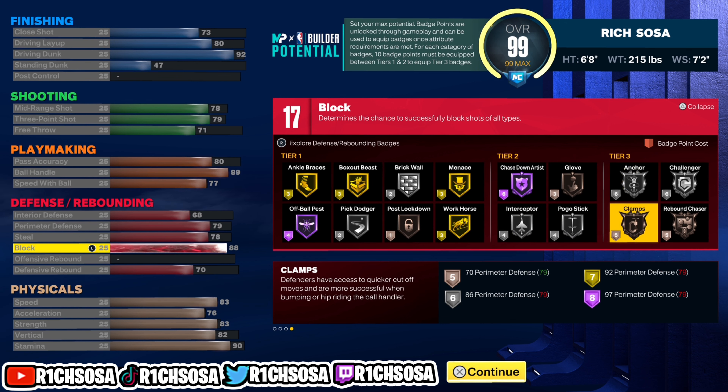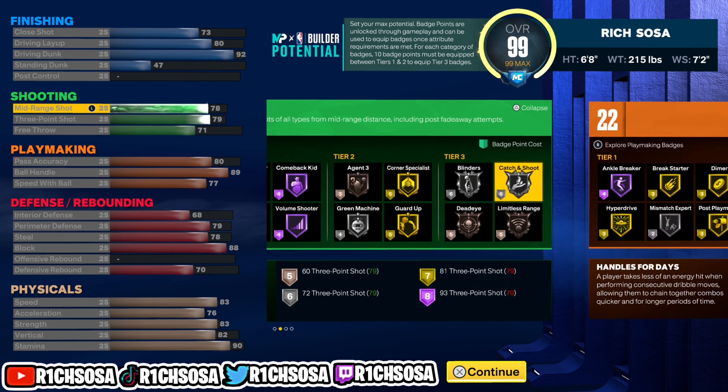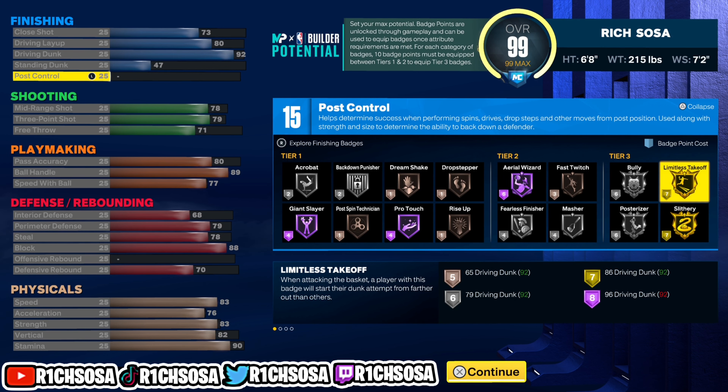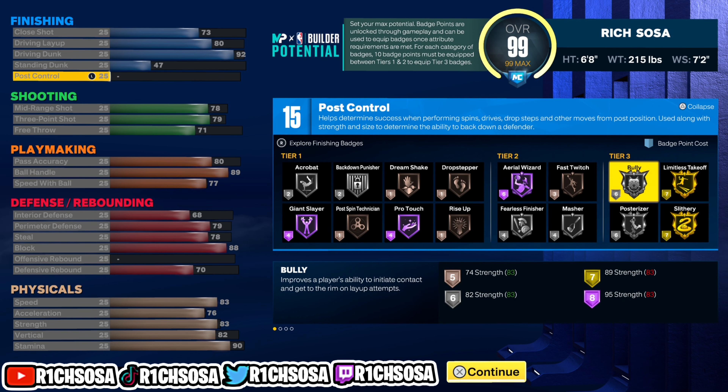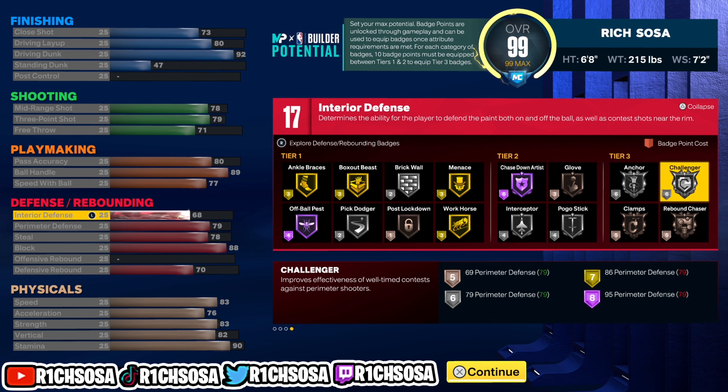Let's take a quick look at the badges again — we get everything we need in the defensive area, especially Hall of Fame Chase Down Artist, one of the best badges to throw on. For the finishing, we're also able to get Silver Bully when we upgrade our strength.